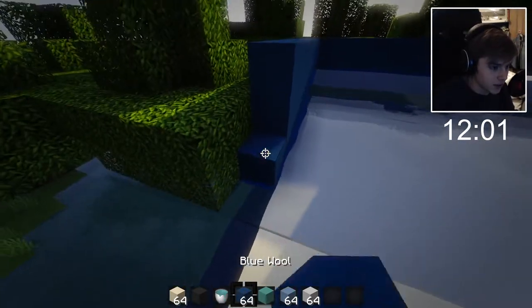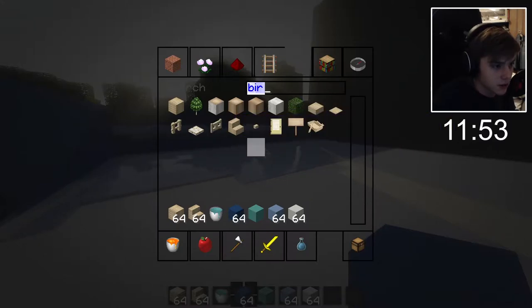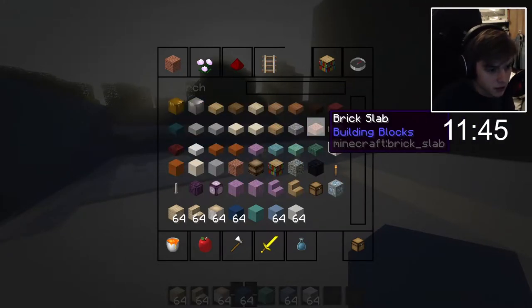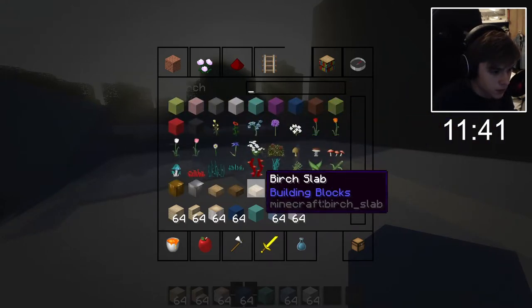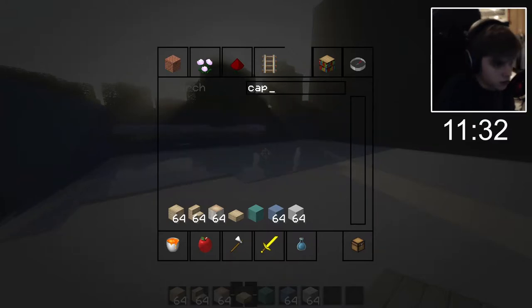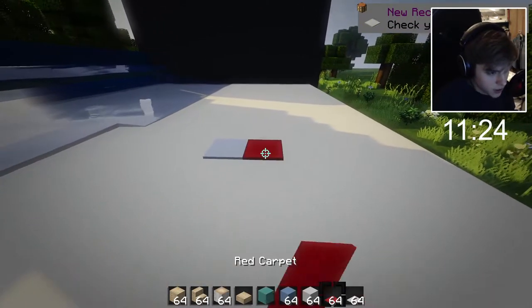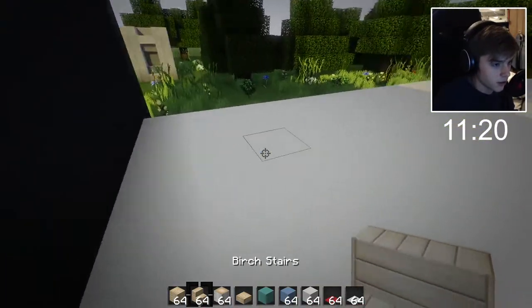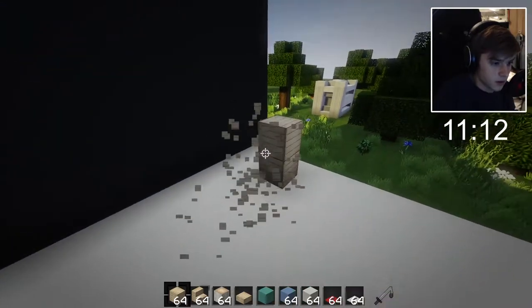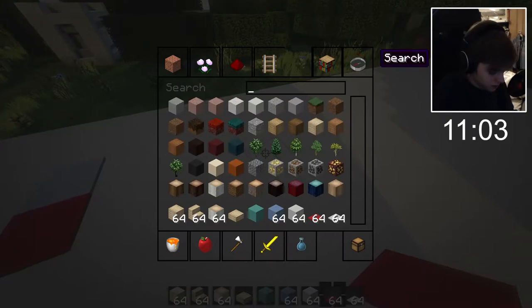It doesn't look too bad. Oh, it is flying out the side though. Fixed. Let's do some of these. We need some slabs. I can't even hotkey out. I should just know this by now. These are better — this is a better block for that. What's the time? We've got 11 minutes. Oh, this is actually a really small arena. I'm okay with space... I don't think I am. I'm really not. I'm not going to be able to do what I wanted to do, basically.